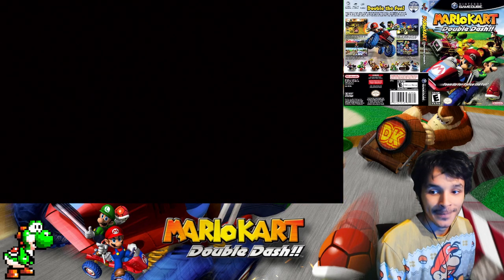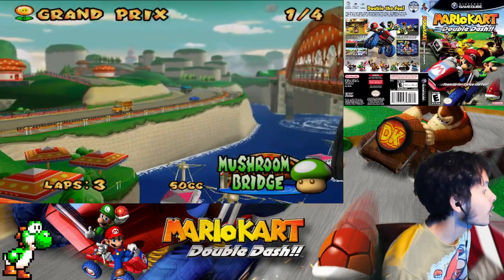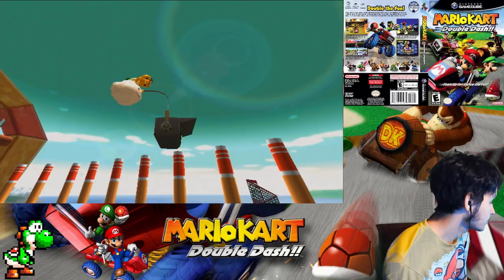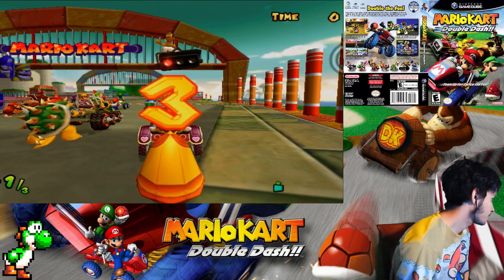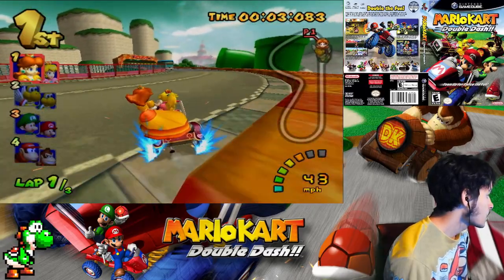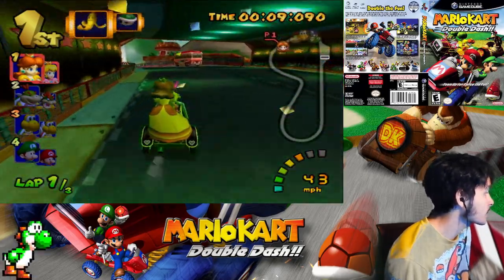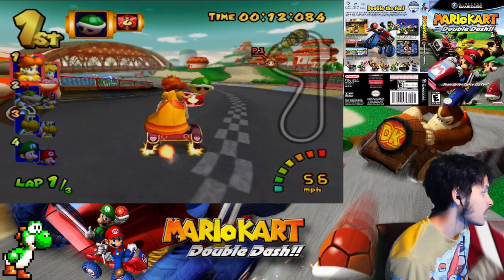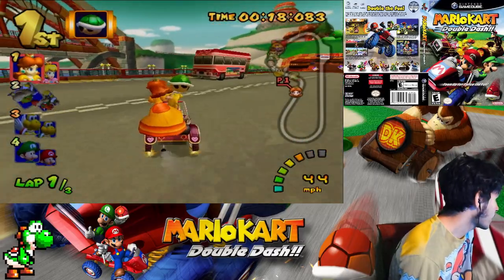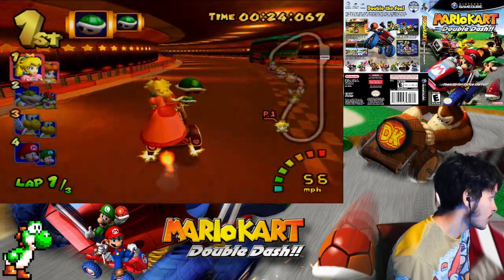Mushroom Bridge — this track came back in Mario Kart DS, sadly not in Mario Kart 8 though. Peach and Daisy's special item is a heart. What does the heart do? It's pretty much a shield — if someone throws a red shell at me, I'll get their red shell; if a star is on the ground, I'll pick up the star from them. Oh god, there's a bouncer shell — and hit the bomb! Watch out, there's a lot of traffic and bomb cars here, keep your eyes peeled.